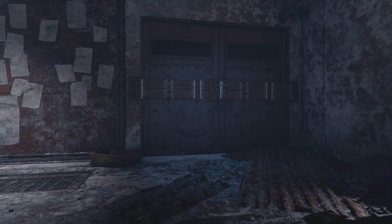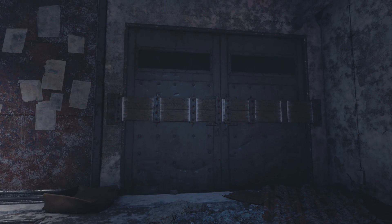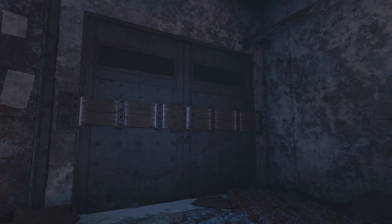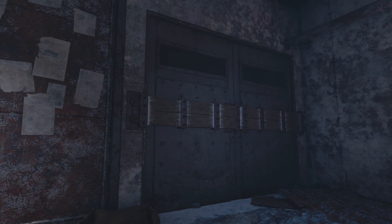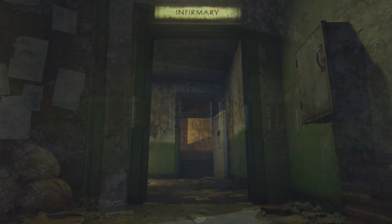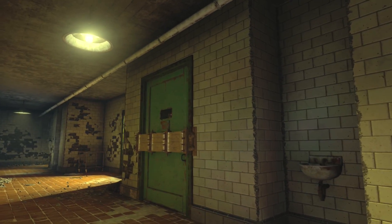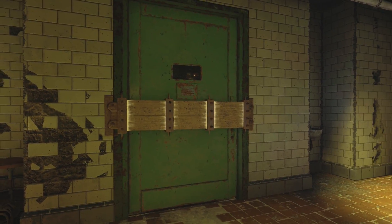The way this door is structured and coded, it opens up — and there's another door just like it with the same coding and structure that opens as well. When I say coding, I mean it's scripted to open, and this other door is scripted to open also. If you make your way up to the infirmary and around this corner, you'll see this green door with a wooden barrier. This is the door I'm talking about.